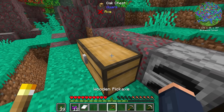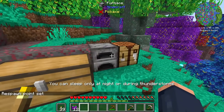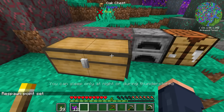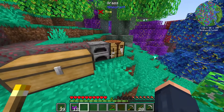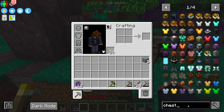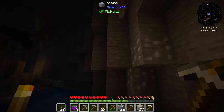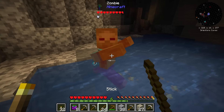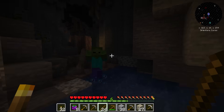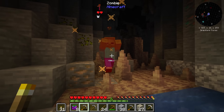Nothing like a bed to call this place home! Before night falls I'll go ahead and set my spawn point. Iron is best found around Y level 16, so I'm going to go mining around there — that's all we really need to get started with Ars Nouveau. A zombie appeared — go back, go away! I don't have any weapons to fight off mobs right now. But I did find iron — look at that!